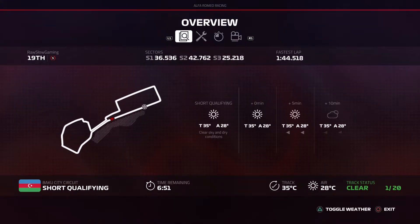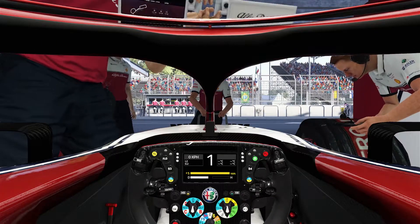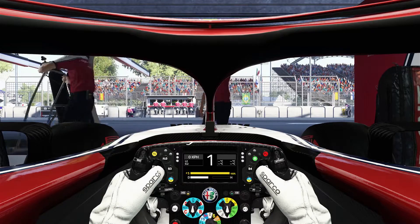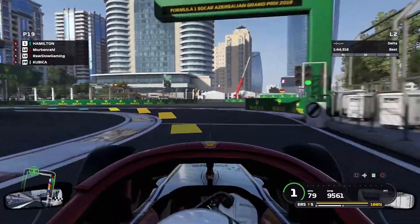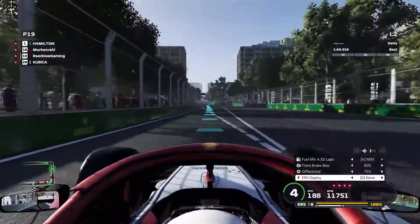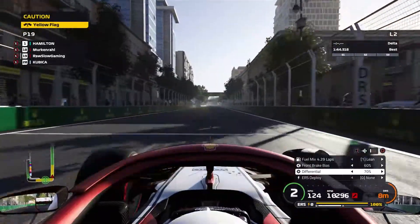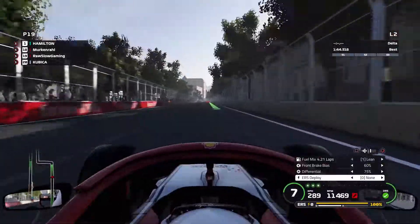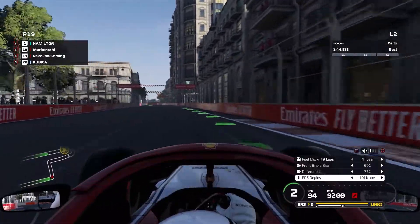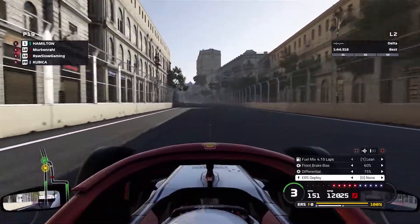Tire select. Seven minutes to go — I guess we'll go to track and drive out. I'll go into the pits and change tires. Fun mix, lean. Default differential is 70%, right? Mine is at 75. I might have accidentally changed it to 70, but I don't know.